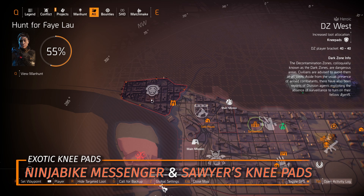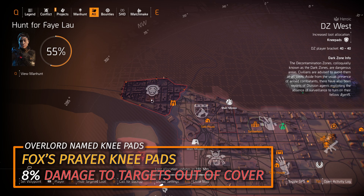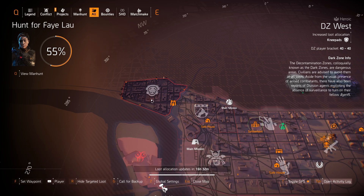You can also farm for the Sawyer's Knee Pads and the Ninja Bike Messenger Knee Pads — the two exotic knee pads in this game. For the Ninja Bike Messenger Knee Pads, you vault or cover-to-cover to get 25% bonus armor and instantly reload your weapon. For Sawyer's, you sit still and every second gives 1% weapon damage, but you lose it by 1% the second you flinch. You can also farm the Fox's Prayer Knee Pads with 8% damage to targets out of cover, which is multiplicative damage — the best type — and I recommend every agent have a pair.